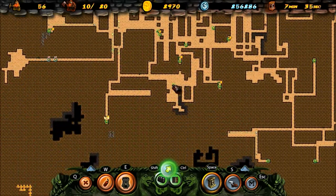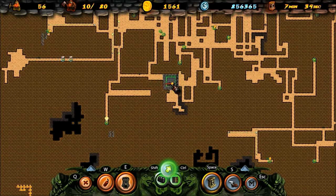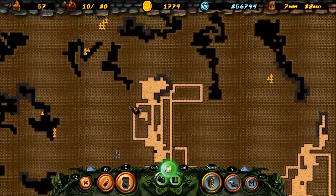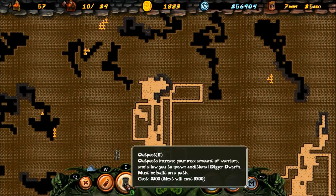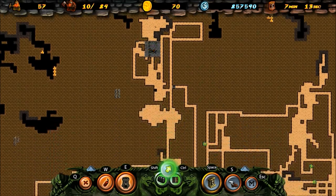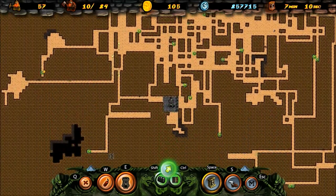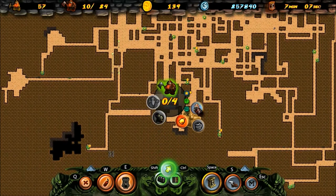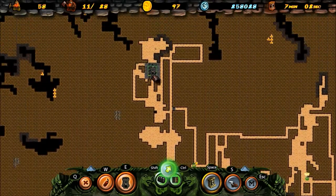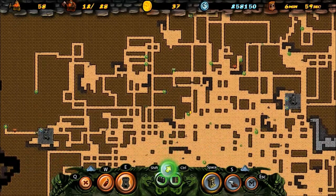I'm gonna need an outpost over there and probably one up here. I can't get another one - it's 2200, I don't have enough. I will any second now though. There we go - 2200. I suppose we'll just put one here for the time being and put one at this one for the time being, so they have some protection from monsters that decide to attack.